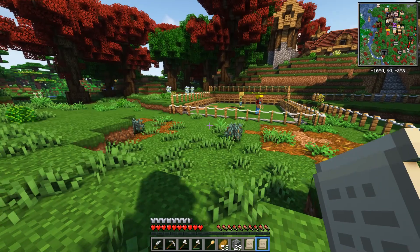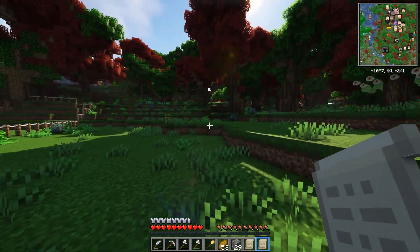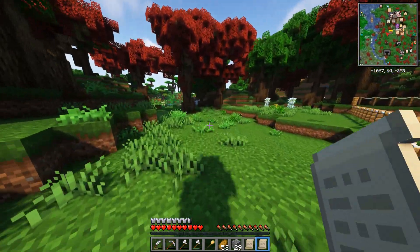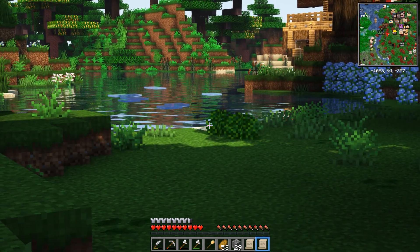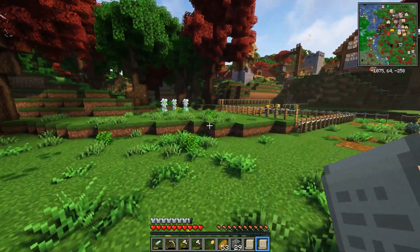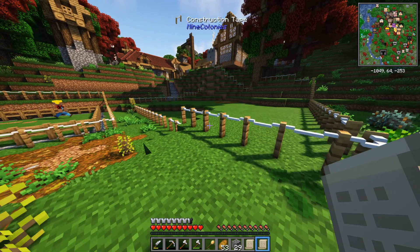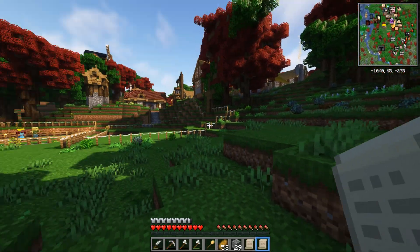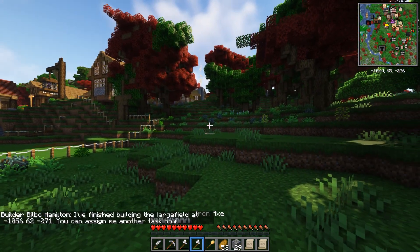Now we need to start thinking about our next resource building. We're going to have the fields around here near the farm where it's flat. But the lumberjack — where are we going to put him? We want to save the space by the water for a potential fisherman's hut. The lumberjack is very important because that's how we get renewable sources of wood. So let's put it right next to the farm so we can watch them both being built at the same time with our two builders.